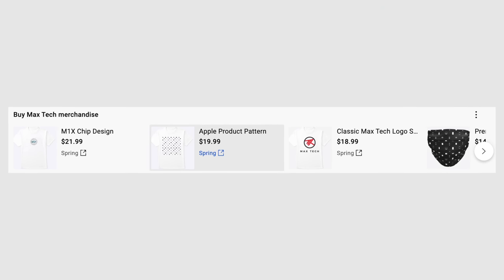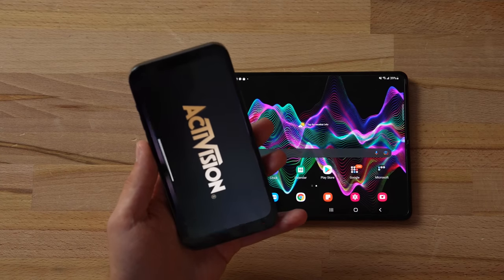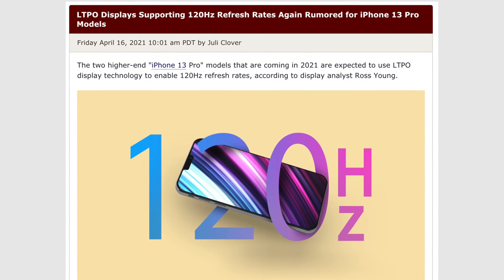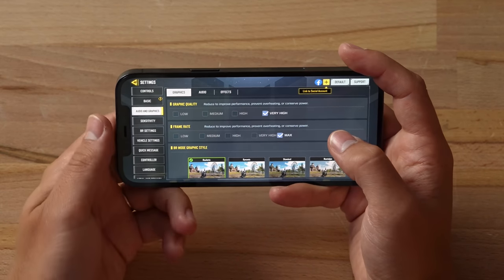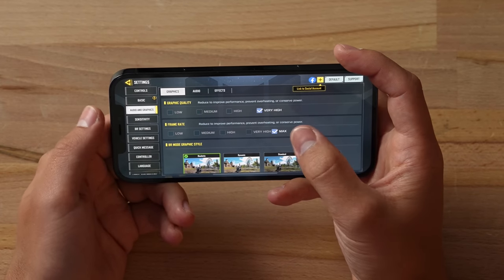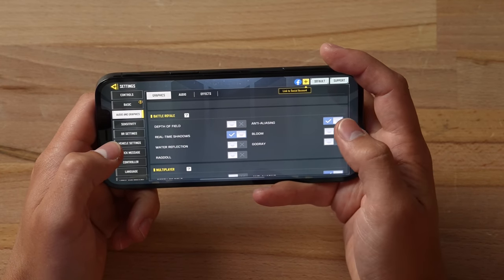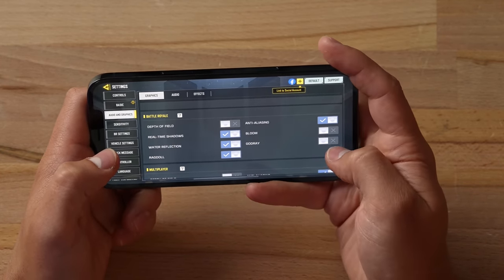I want to see how much better it is compared to the iPhone 12 Pro Max. I'm going to replay Call of Duty Mobile on my iPhone and then play it on the Galaxy Fold to see how big of a difference there is. The Fold does support 120Hz but I'm not going to be playing at that refresh rate just to keep things fair between the two. In the graphics settings I have the frame rate set to max, graphics quality set to very high, and we'll match that on the Z Fold 3.